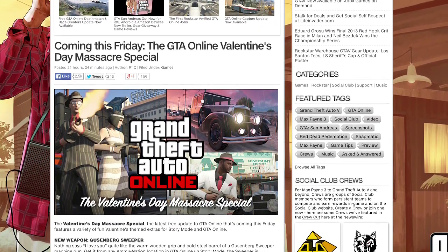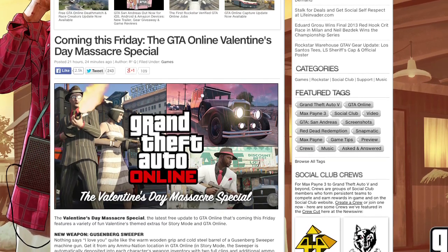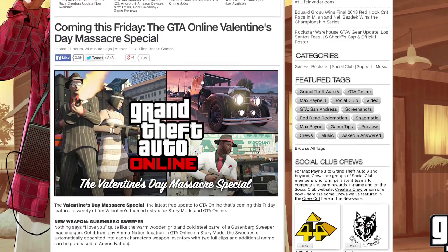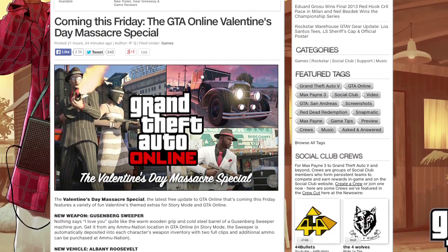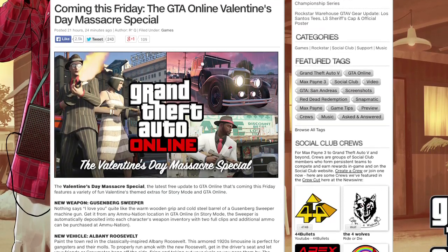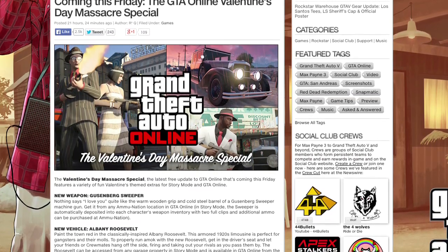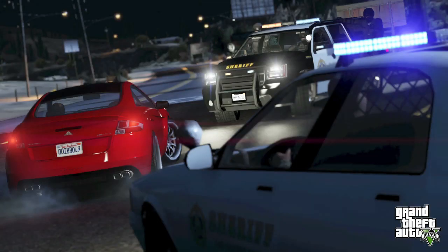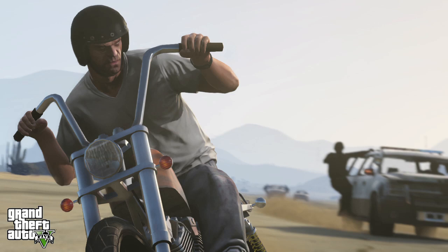There's also a new vehicle called the Albany Roosevelt — a classic gangster-style 1920s limousine that looks really nice and is armoured. What's great is you can get in the driver's seat and let your friends or crewmates hang off the side, firing and taking out rivals as you pass by. We haven't had any vehicles in GTA Online yet that let crew members hang off the side — everyone has to be inside. The Albany Roosevelt is available from any garage property in story mode and from Legendary Motorsport online.